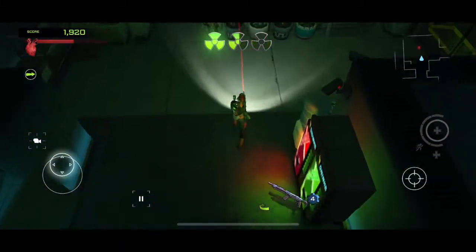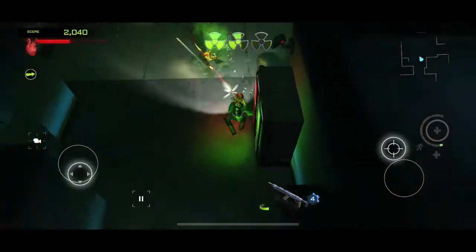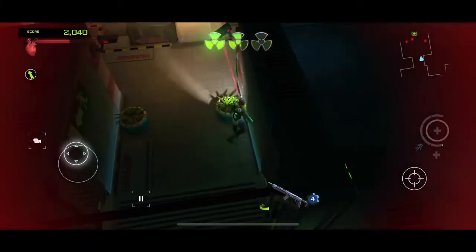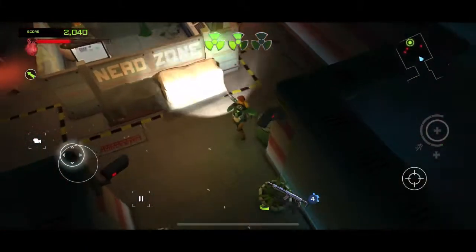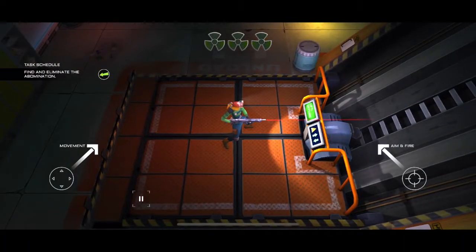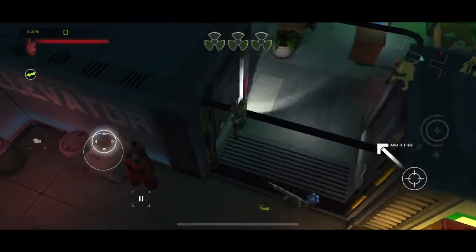First up we have Xenowork. This is an action shooter style game in which the setting is in a science lab where there are these alien zombie characters that you have to fight to complete each mission. I really like this game because it feels like a PC or console game because of the high quality graphics.